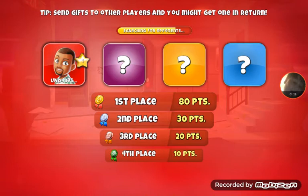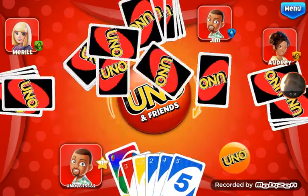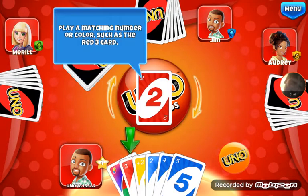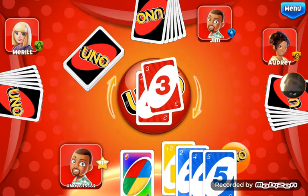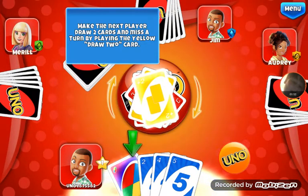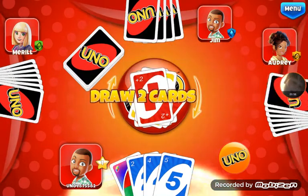Hey, I think I can do pretty good with this guy. His name is Jim. Win Uno being the first to play all the cards in your hand. So this is how the game is played. I get rid of a card. Draw two cards. Frick.